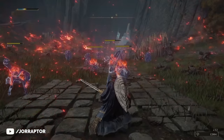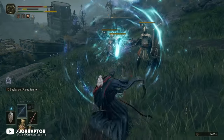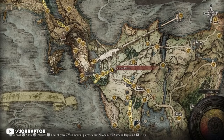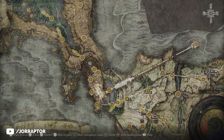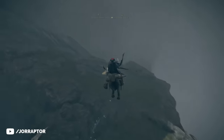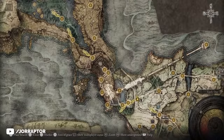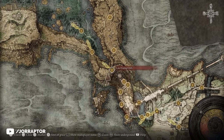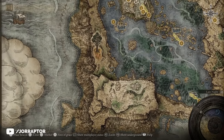We need to go on a bit of a trip to reach this item, but there are some great items along the way. We start from the Storm Hill Shack grace point and head north until we find a broken bridge. We go all the way to the edge because there's a path to the left we can jump down on. Just hug the cliff and sprint on horseback — nothing much to bother you — and you'll eventually reach a grace point. From here you can explore the region at your own pace, but for this video we want to head over to the Foot of the Four Belfries.